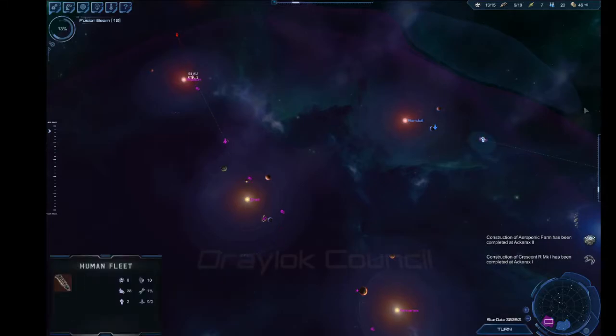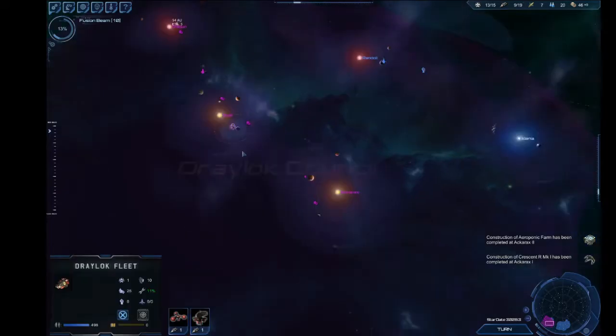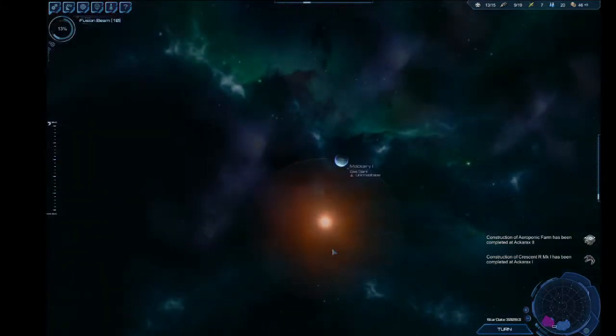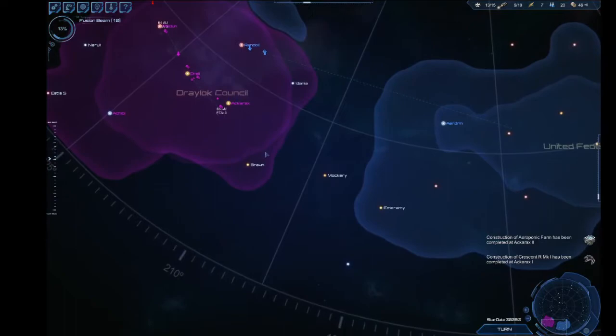They're hauling away some troops — they are a little hurt, and I would love to intervene. I also built a construction ship. I'm going to send it over to this gas giant, Mockery, and it's going to make a fueling station so we can go from here to Mockery — that's probably where they have one.